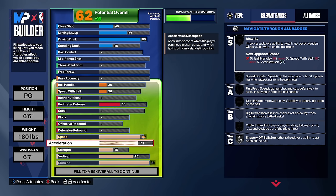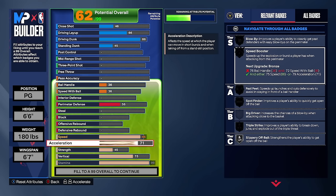The reason we're not upgrading acceleration much is because acceleration is really needed for smaller builds like 6'2 or 6'3. There's not a big reason to go past a badge point — this build is going to get gold speed booster and we don't need acceleration higher than this. It's been tested by 2K Labs: the only thing that makes your build move faster on offense is speed booster.